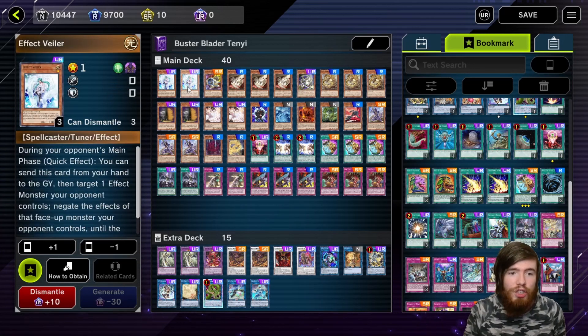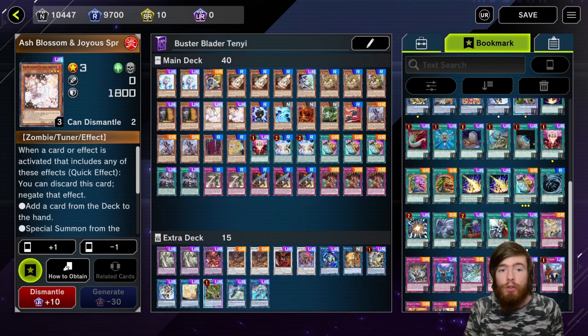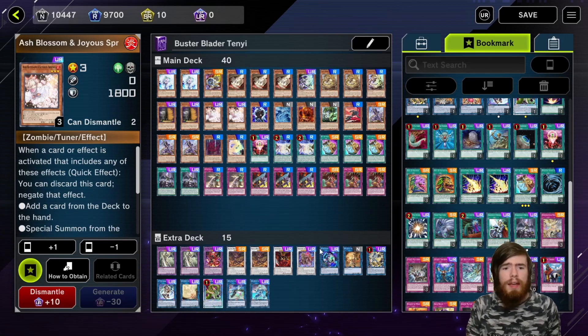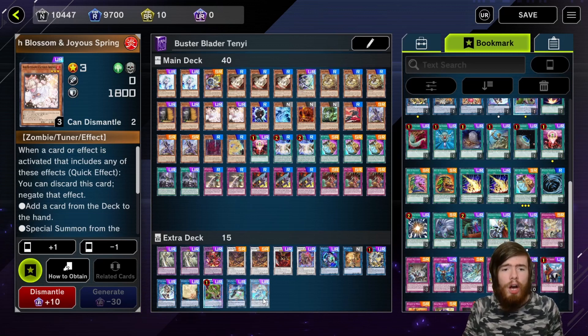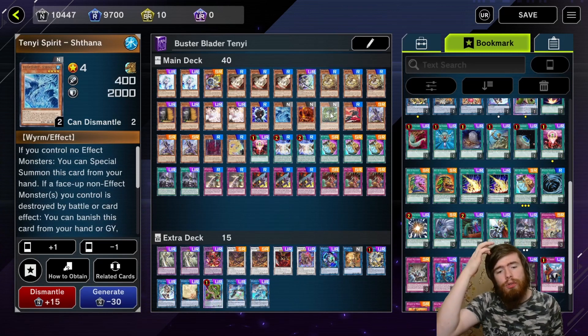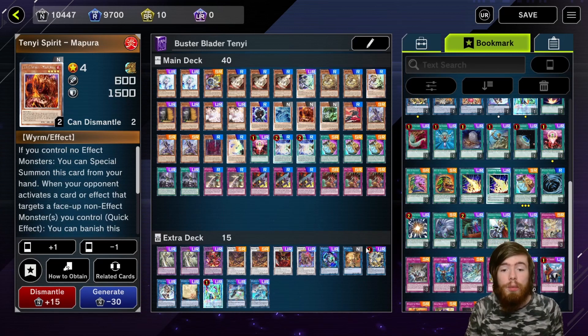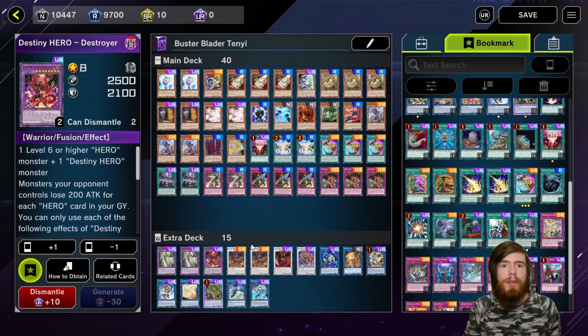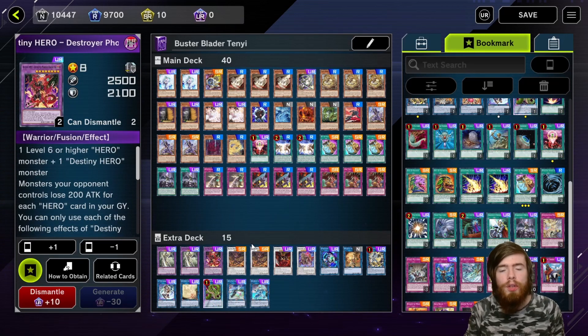You can also use your hand traps as substitute tuners if you need to normal summon them to go into Hali Fibrax. The deck honestly isn't all that complicated. You're just special summoning effect monsters to bring out link monsters — standard for a lot of decks in the current metagame. I know people may not want to look at Baron de Fleur and DPE, but if you want to play a rogue deck with any intention of ranking up through Diamond, you need these engines. We don't mess around — we take this quite seriously and we want to win games using our favorite cards.